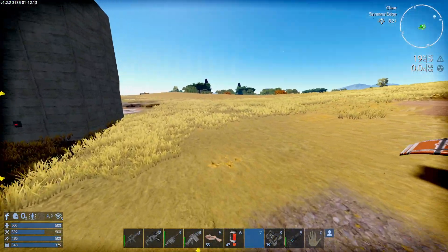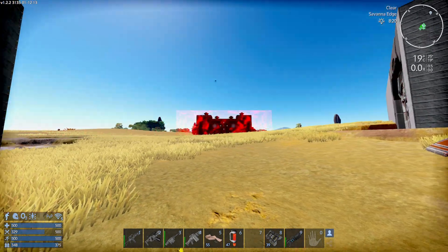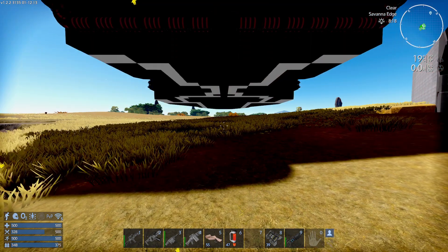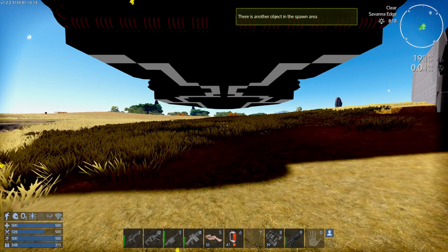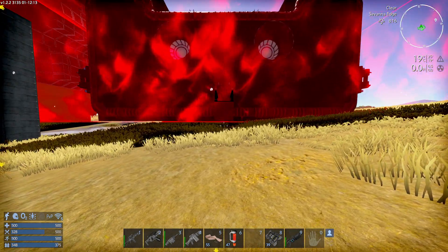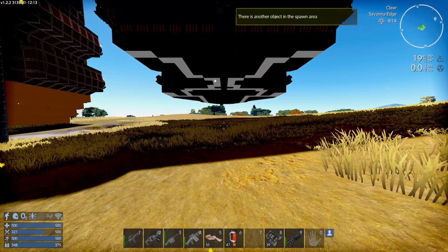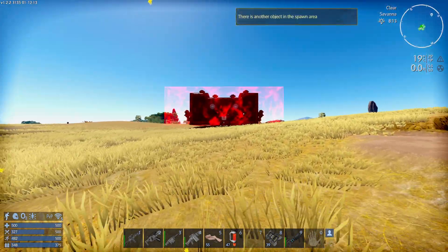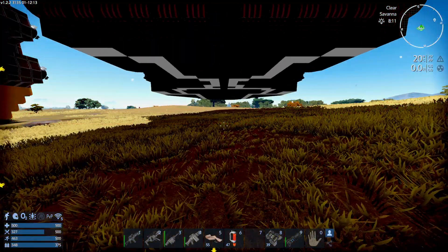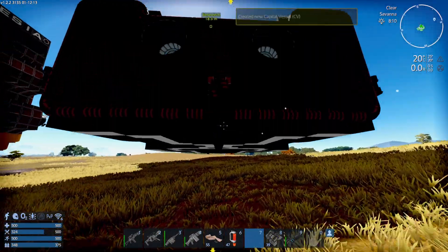Let's actually spawn her. She won't actually have a lot of fuel on her, if any. If I can even spawn her here — how about a little bit further up? Okay, there's another object in the area. She should fall. Maybe in space? Yeah, she does fall. Good.